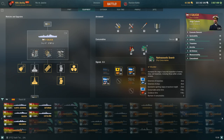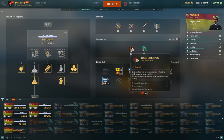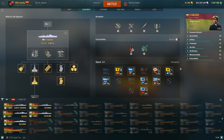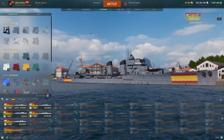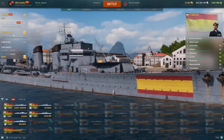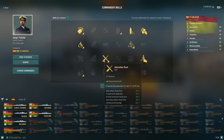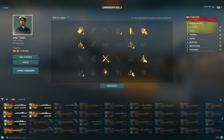Hydro has almost two minutes of run time, just 10 seconds short, with a 57-second recharge — great for a repair. Flags are set up for HE. There's no permanent camo and I'm not buying camo, so she's going naked. For the captain: I took Grease the Gears to help the turrets — without it they're even worse. Incoming Fire Alert is very important to me, and so is Last Stand. I also took Priority Target.